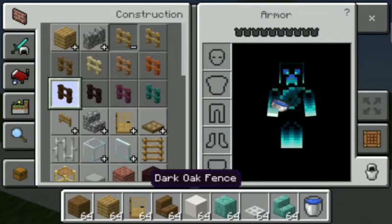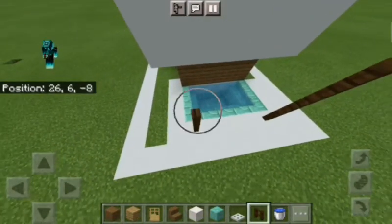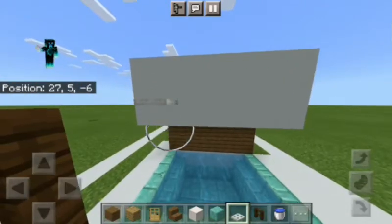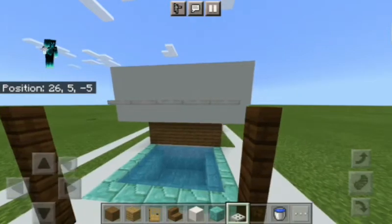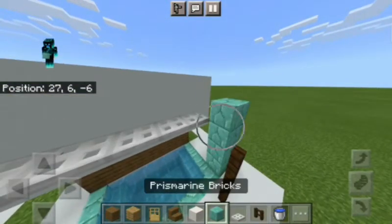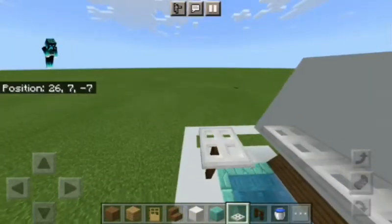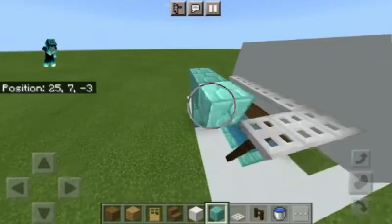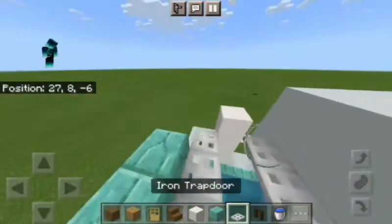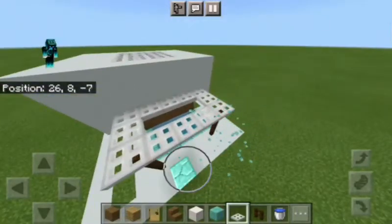We're still not done. Place some dark oak fence — or any fence of your choice — right around the pool area. After this, place some iron trapdoors on the next block around like this. It's quite hard to build on pocket edition, but place iron trapdoors all around the pool area. You can build with any blocks — I just wanted to get the iron trapdoors up.